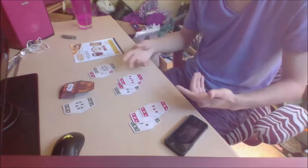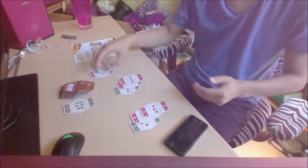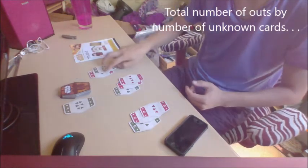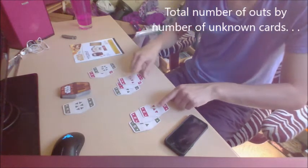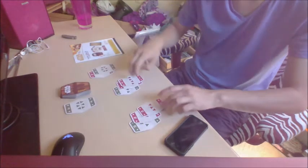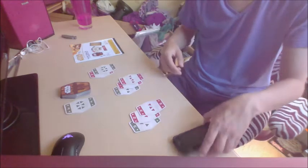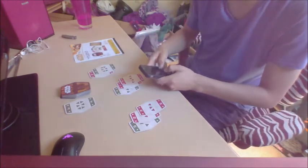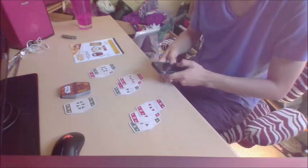So now we have 7 outs - and what are we gonna divide it by? We have to divide the number of outs by the total number of unknown cards. So you have 2 known cards here, 1 known card here for 3, and then also the 2 known cards that were picked up. So 2 plus 1 plus 2 is 5 known cards. There are 62 cards in the deck, so 62 minus 5 is 57 unknown cards.